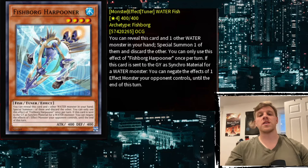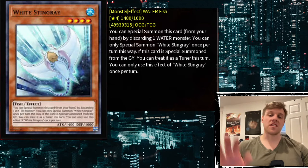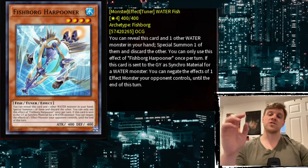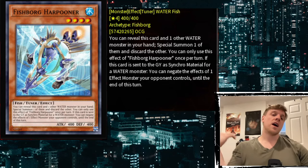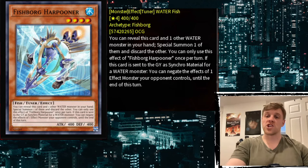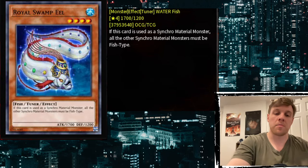You can use Harpooner to special summon Dragoons from your hand and then overlay it onto Bahamut Shark or something to get Dragoons that way, but that's a deeper combo. It doesn't work right off the bat from the hand. The big advantage Harpooner has over White Stingray is that it's a Tuner right away — Stingray is only a Tuner when special summoned from the graveyard. So if you need Level 4 Water Tuners, Harpooner is a nice extender.